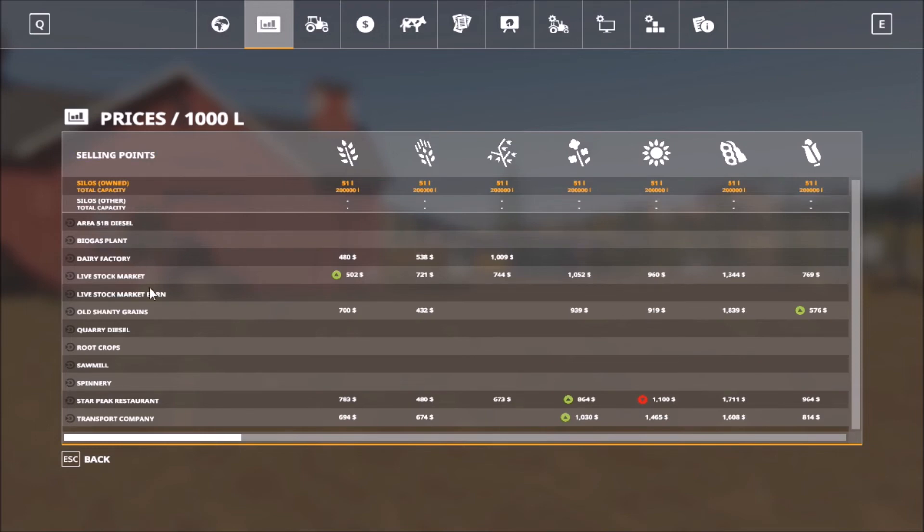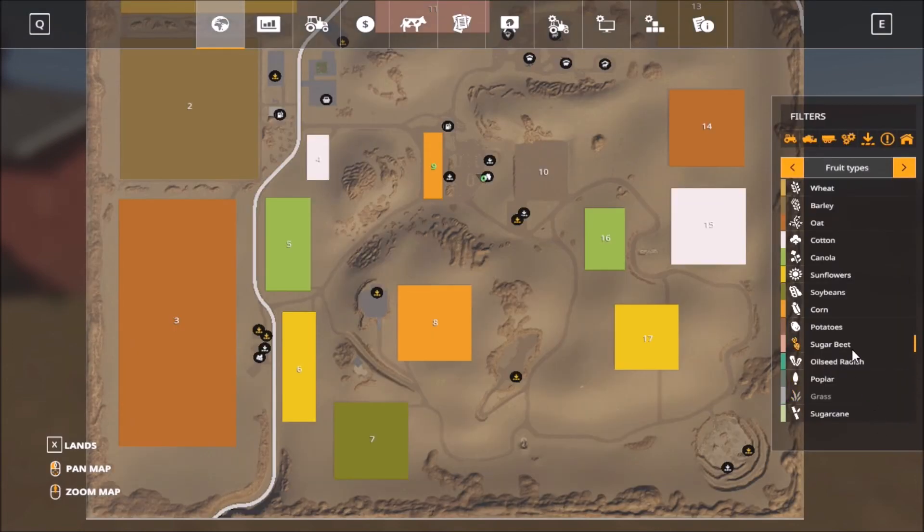These are all the sell points here: Area 51 diesel, biogas plant, dairy factory, livestock farm, livestock market barn, old shanty grains, quarry diesel, root crops, sawmill, spinnery, Star Peak restaurant, and the transport company. These are all the sell points. Standard food types on the map, no additional.